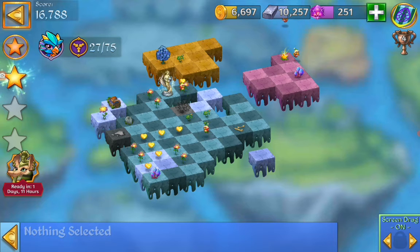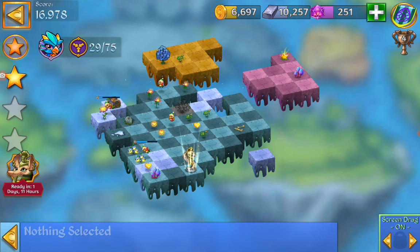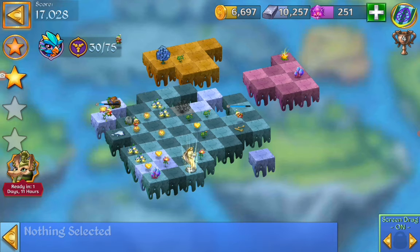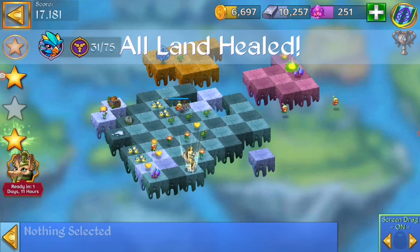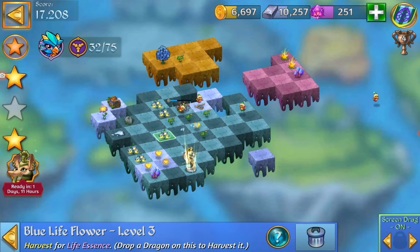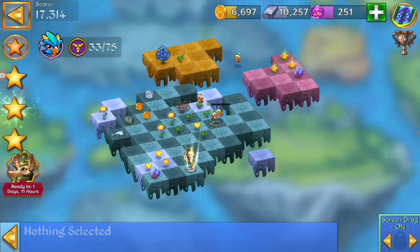Now we have to heal all the land and we have to merge five of the blue life flowers. So the Gaia statue is sprouting out life flowers. I'm gonna try and make a five merge so I get more blue. Now I have four — need one more. I heal that mushroom — mean mushroom. Now I have to create that five merge and I got two of the glowing. I got my third star for the win of the level.